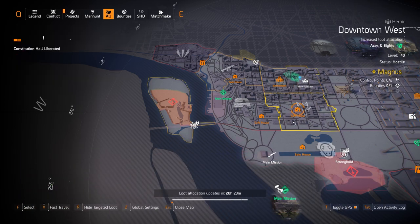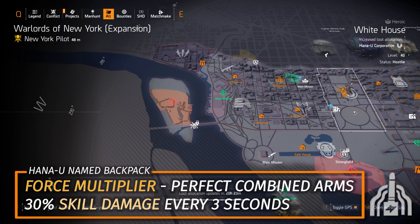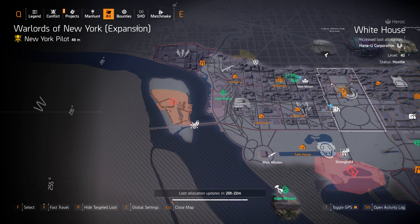Over at the White House area you can get the Force Multiplier backpack with Perfect Combined Arms, giving you 30% skill damage every three seconds you land a shot on an NPC. There are two control points here to farm. You could use Tech Support if you want, but I'd recommend putting it on a Hana-U or Wyvernwear backpack since the Percussive Maintenance backpack with Perfect Tech Support is on an ALP Summit backpack — a repair/healer build brand — so it's not really worth it.